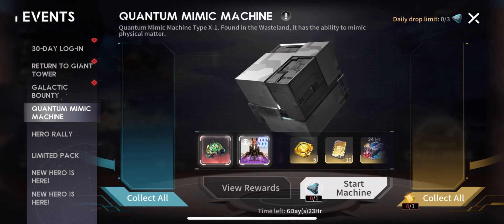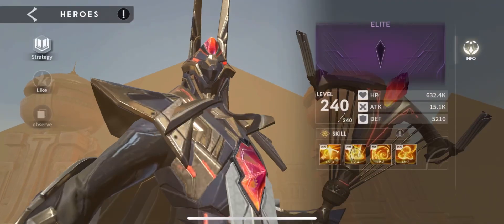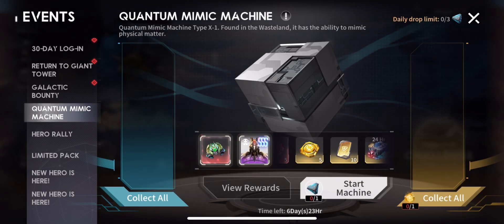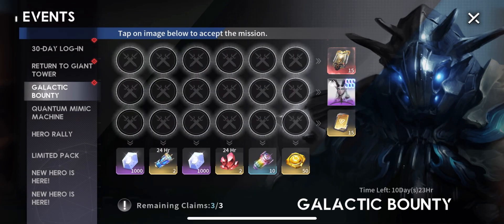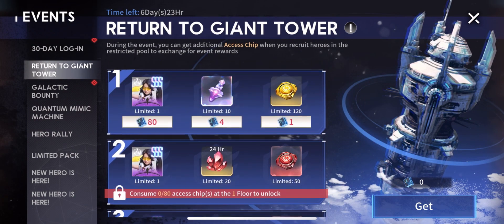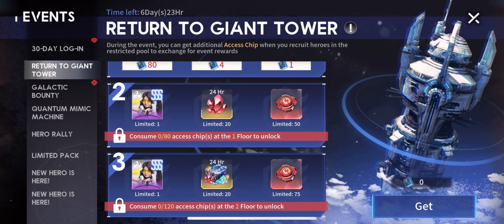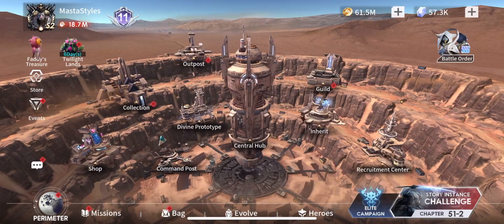We have Quantum Mimic Machine with Ruler's Ring and Anpu — so if you don't have your Anpu, here's your chance. We also have my favorite Galactic Bounty: you get a free copy of Sorvaley and some limited tickets and some advanced tickets. And of course we also have the return of the Giant Tower. I did get my copy of Rebecca here.